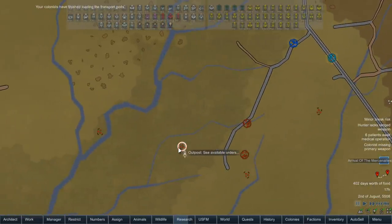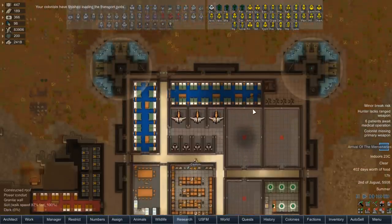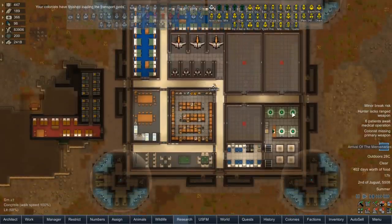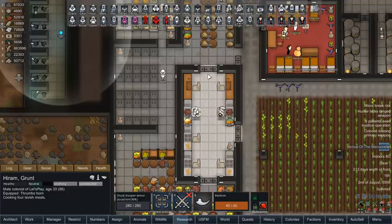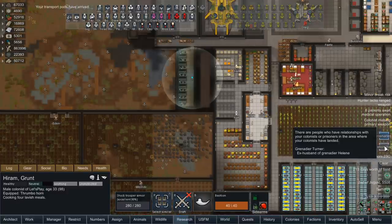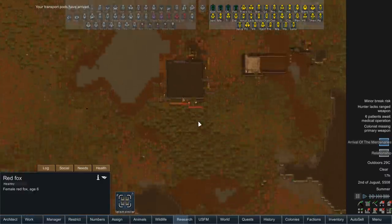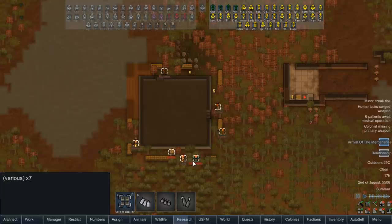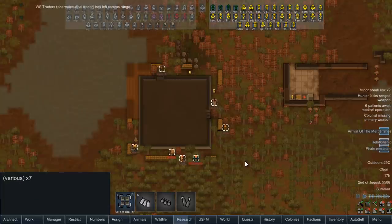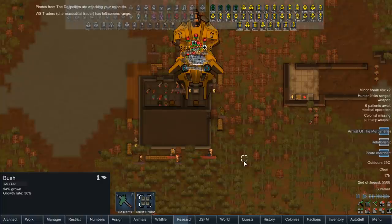We'll do the swamp one first — may as well get the frustration out of the way. We want to drop in on center, even though that's normally not what we do, but it's going to be safer. Hopefully there's no real issues with landing such a big ship in the middle of a base, but we'll see. That should be nice and easy. There is invisible stuff but that shouldn't be that big of a deal — basically just explosives.